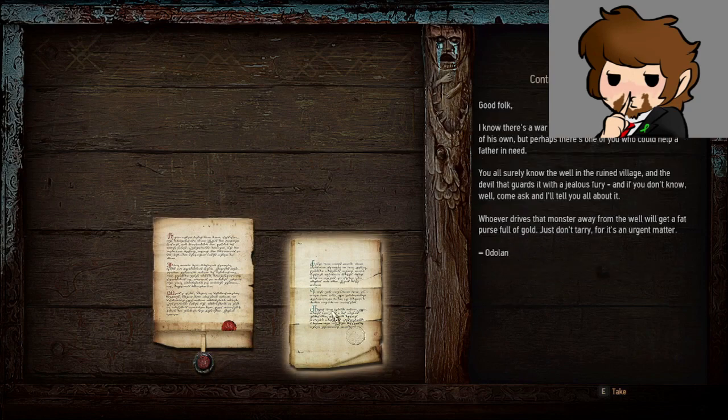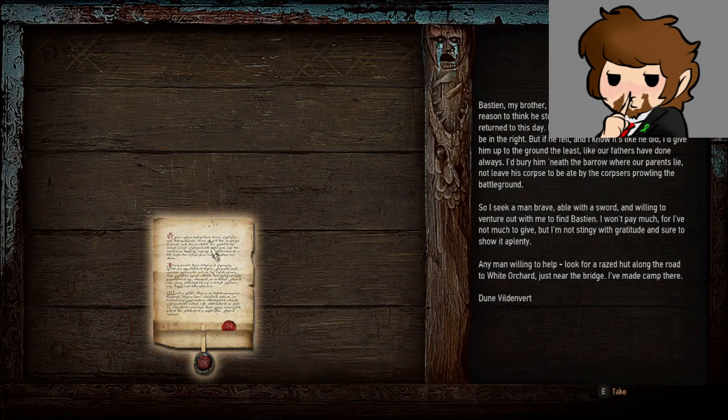Good folk — I know there's a war on and every man's got trouble enough of his own, but perhaps there's one way you could help a father in need. You all surely know the well of the ruined village and the devil that guards it with a jealous fury. Whoever drives that monster away from the well gets a fat purse full of gold — don't tarry, it's an urgent matter. Brother missing — Bastion, my brother, went off to fight the black ones. I have reason to think he stood in the great battle nearby and has not returned. If he fell — and I know it's like he did — I'd give him a proper burial beneath the barrow where our parents lie, not leave his corpse to be eaten by the creatures prowling the battleground. I seek a man brave, able with a sword, and willing to venture out and find Bastion. Look for a raised hut along the road near White Orchard, just near the bridge — I've made camp there at Dune Vinovert.